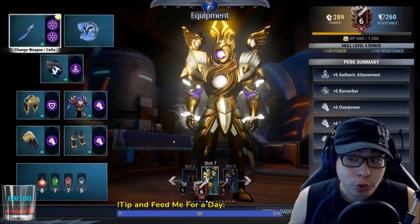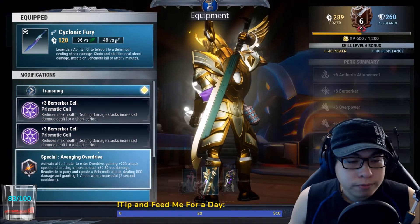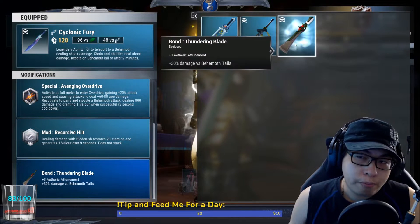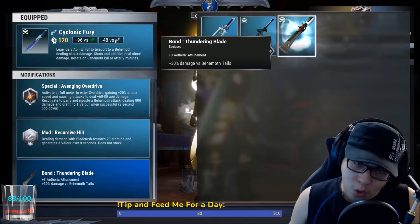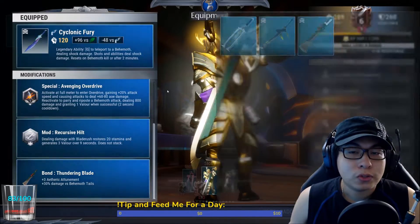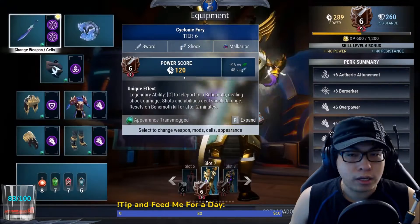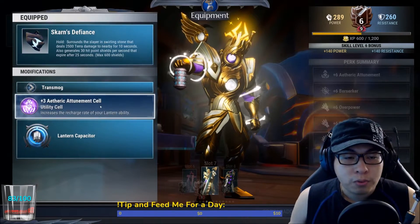Let's get into the build. You start off with Cyclonic Fury — that's your Malkyrion sword. Double Berserker cell, Avenging Overdrive, Recursive Hilt — standard for a lot of my sword builds. Thundering Blade is your sword choice. You could also use the Storm Sword, but Thundering Blade has more meaning to me. You might think you need Energized to keep up your special, but Thundering Blade is generally accepted as a good choice. If you really want to use the Storm Sword and feel you need Energize, there's no problem with that — it still works just fine. Iceborn is your passive, very standard.